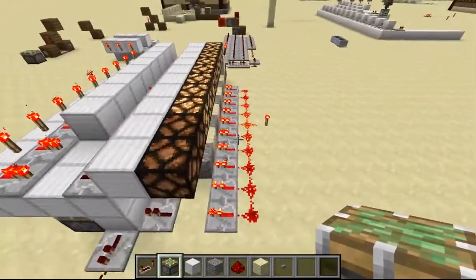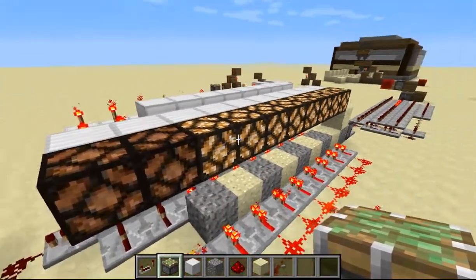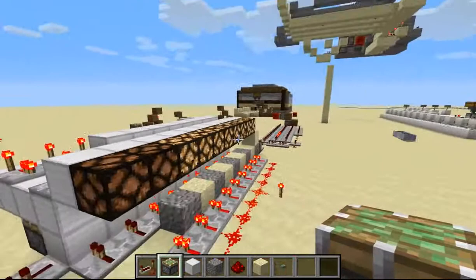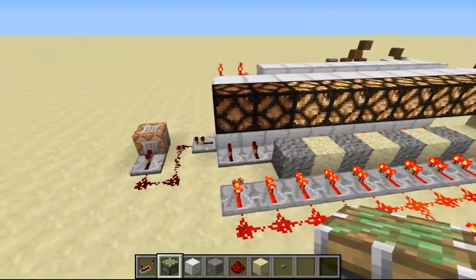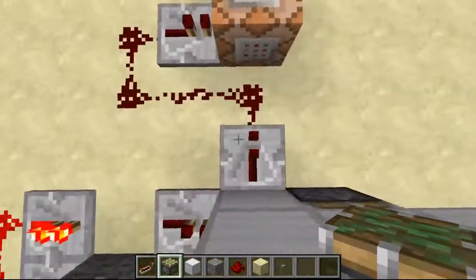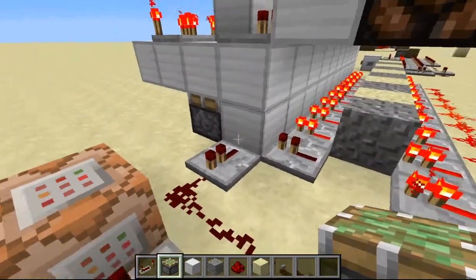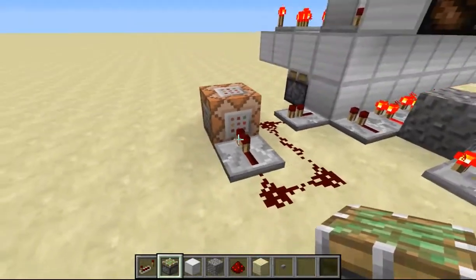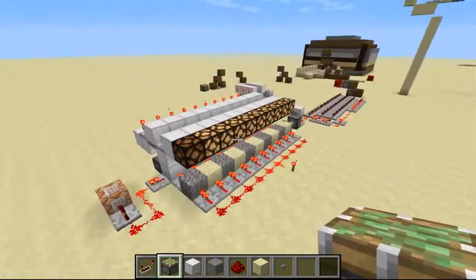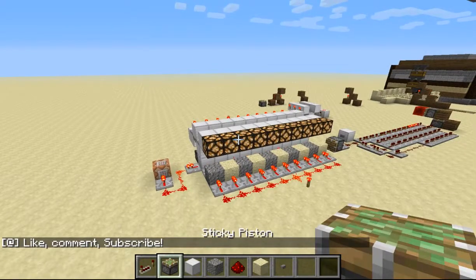You can just put the output to whatever you want — for this example I have it going into this here. Once it's done, the output is right here, so this will power this block, and then it'll get stuck out like that, and it'll go into the command block. So I think that's about it — thank you very much for watching, and see you guys next time.